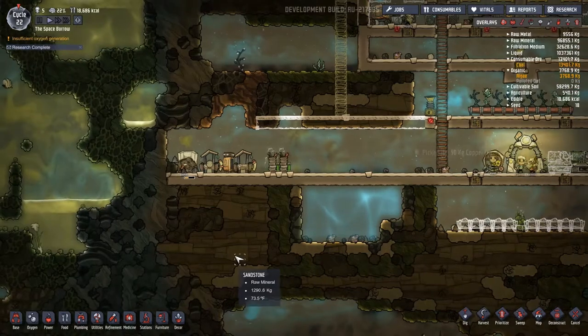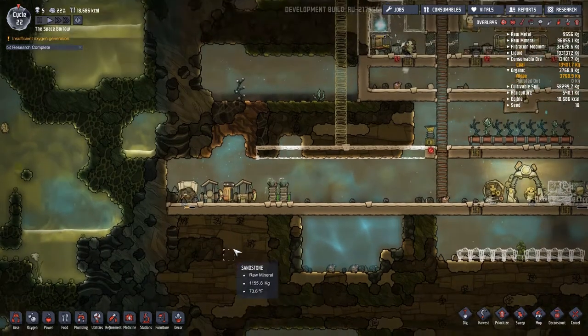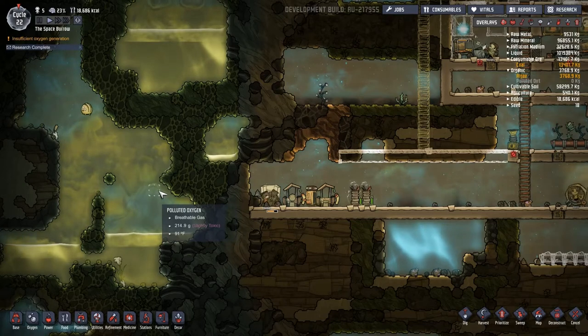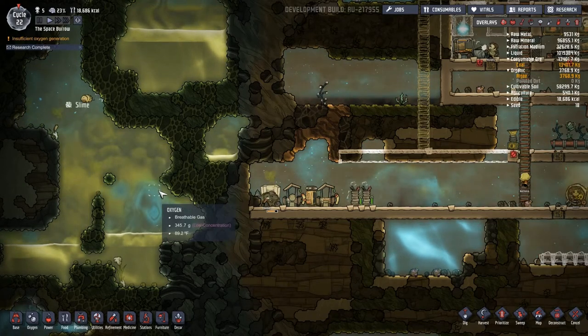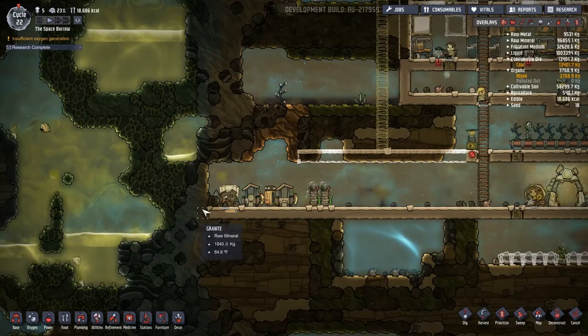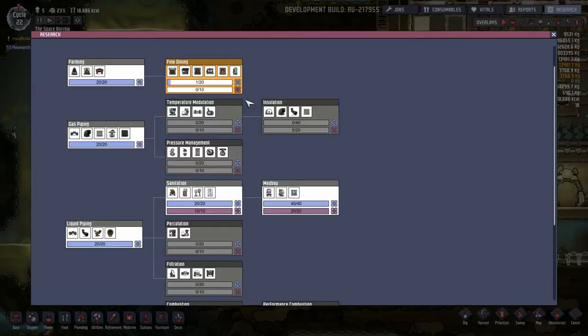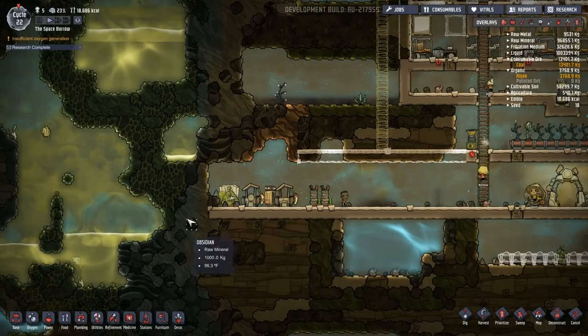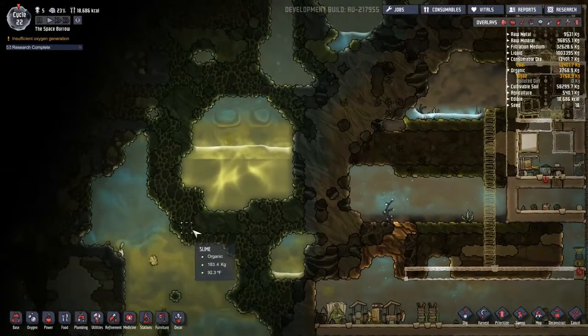Now we can use the garden — I'm just wondering how best to do it. Temperature over here? Kind of hot, quite hot. If we put the hydroponic farms over here, it's going to be too hot for it. Why is it so warm? Is there a steam vent that we don't know about?